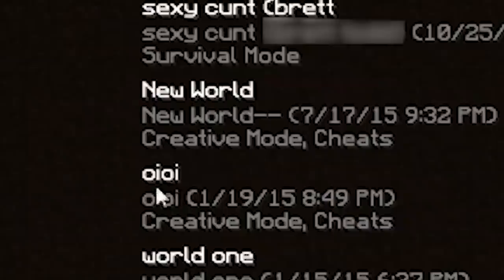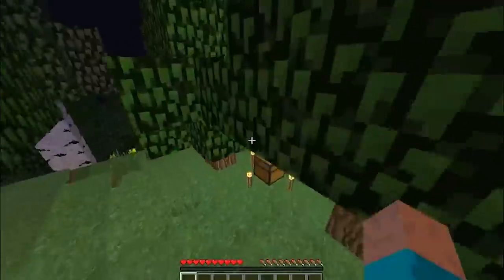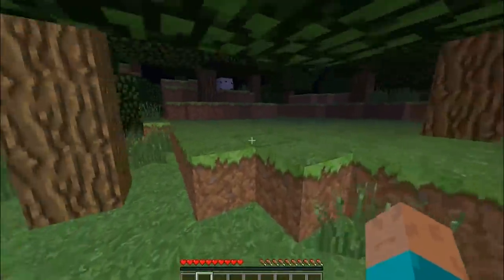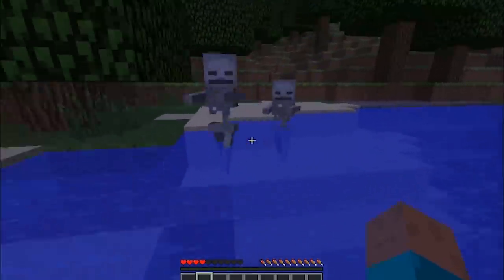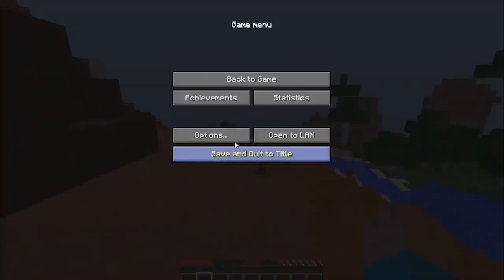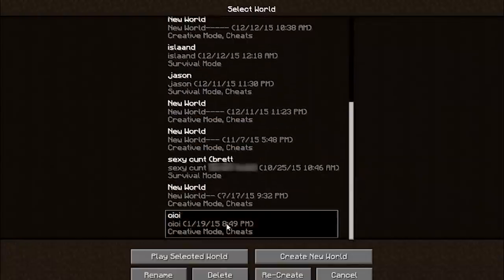World one - January 15th 2015 at 6:37 PM. This is a survival one, and I think these are the worlds where a chest would spawn with a wooden pickaxe and some gear. Oh my god, there are mobs here. I'm going to die. I don't know if I'm tripping but where are the skeletons' bows? Last time I played, skeletons had bows. I'm so confused - let me know in the comments. Are they like old mobs that never despawned? Moving on.